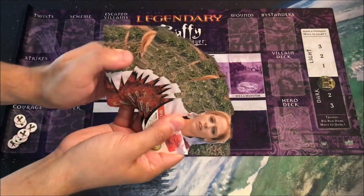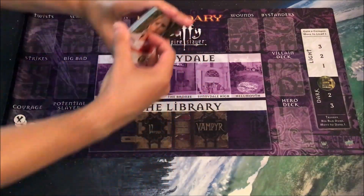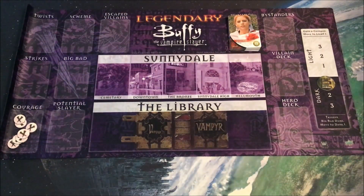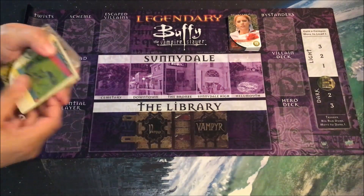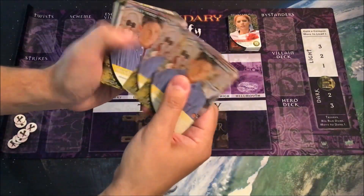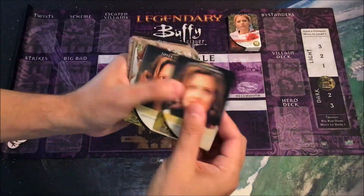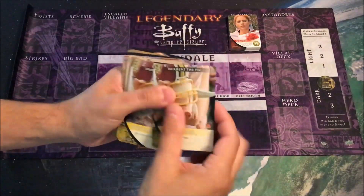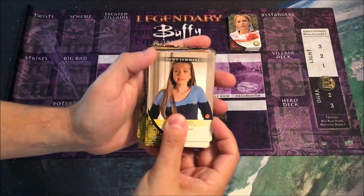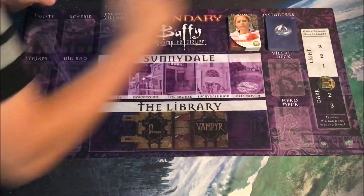Just like Marvel Legendary, your starting deck is a split of eight cards giving you recruit and four cards giving you attack — but instead of SHIELD Agents and SHIELD Troopers, we have Watchers and Initiative Soldiers. We have 30 wounds that play the same as in Marvel Legendary — just one type, so they all go face up. We then have a total of 30 bystanders, placed face down because they're not all identical. These include a promo card Dingoes Ate My Baby, Billy Ford, Clem, Lily, Joyce Summers, Herbert the Pig, and Dawn Summers.